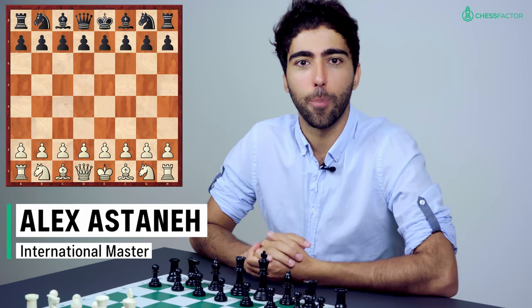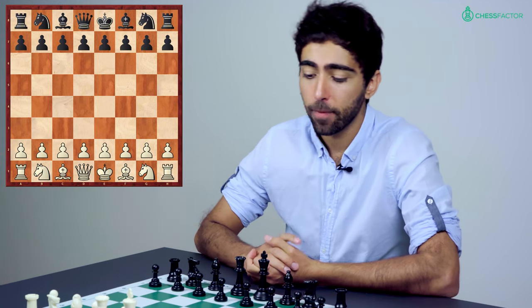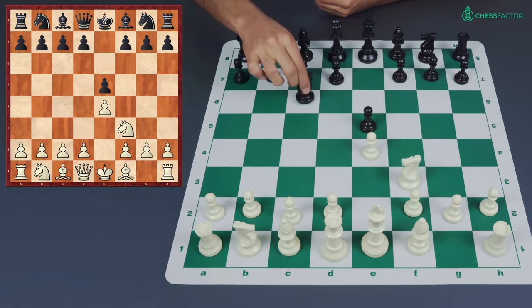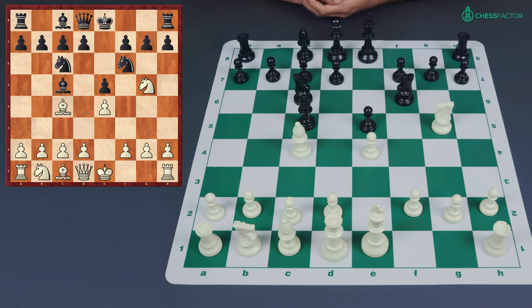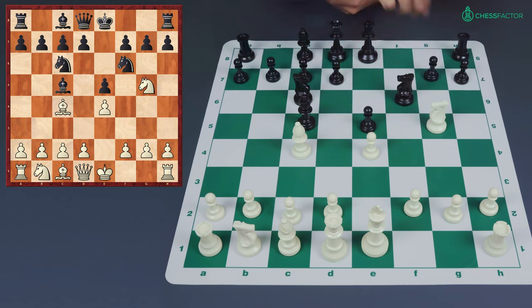Here we are for part two of our coverage of the Traxler counter-attack. In the first part we examined these early moves: e4, e5, Nf3, Nc6, Bc4, Nf6, Ng5, and Bc5 — which marks the beginning of the Traxler. We examined the craziness that ensued after the move Nxf7, which looks like the most natural and best move, but as it turns out black, if he knows what he's doing, has at least a draw in those lines.